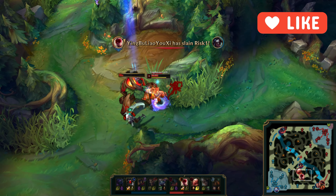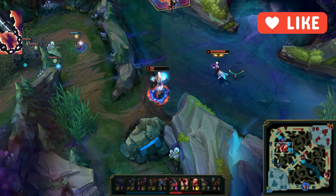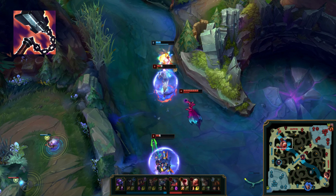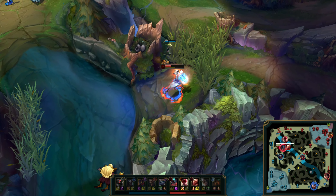Starting off with runes, while some players make different pages sometimes, the strongest and most well-rounded page for Lee right now is by far Conqueror. The early amount of attack damage that the keystone provides works incredibly well with Lee's insanely high AD scalings, allowing him to win a lot of fights given enough time to thrive.